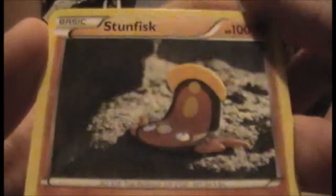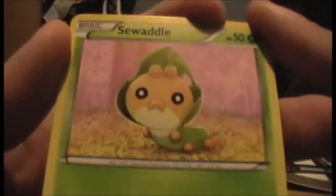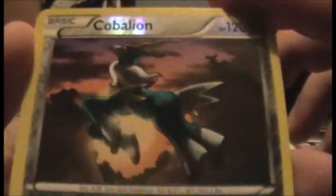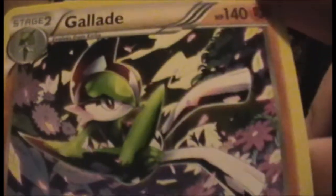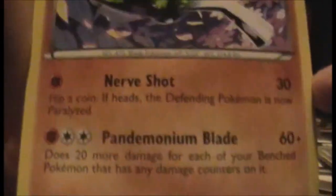We have a Stunfisk — I think the RC art was a bit different to this actually. Oh, there's a really shocked-looking Sewaddle there — it looks rather surprised to be on camera, sorry Sewaddle. We have a Reverse Cobalion — wow, hello! Reverse Cobalion! Look at that majestic bastard, just jumping into the sunset! Well, that's the first rare of the pack. I don't know what RC's rarity values are, it's weird. And we have a Gallade — wow, look at that art, it's so dynamic! No holo so far, but the artwork is pretty damn good.